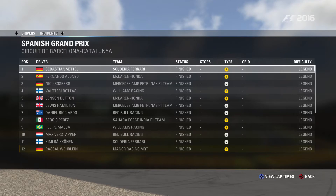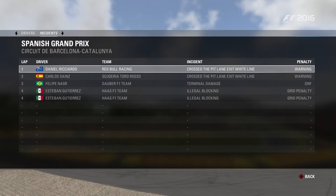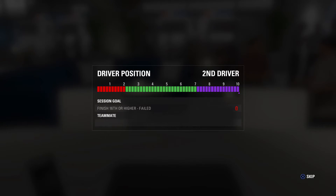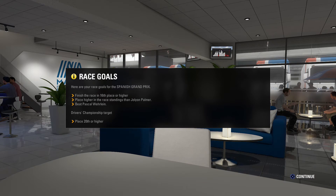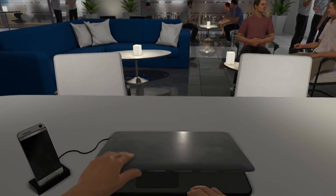Fortunately, Esteban Gutierrez will start from last position with two illegal blocking penalties, so we move into P13. But our teammate proceeds to Q2, which is very good for the team but not very good for us. In our rivalry update, we still managed to beat our rival Jolyon Palmer, but in our driver position, even though we are still outperforming, we failed to meet both objectives for the team. For the race, we need to finish 16th or higher, beat Wehrlein and beat Palmer.